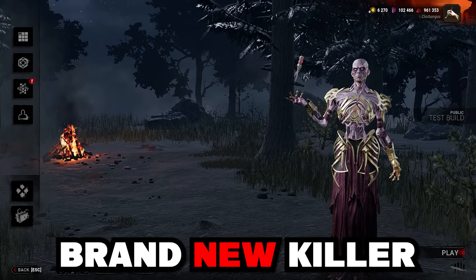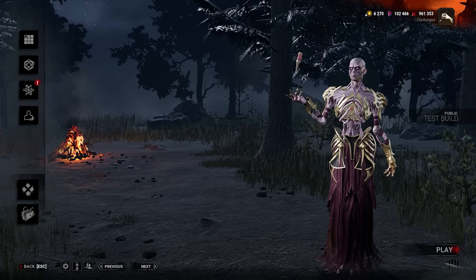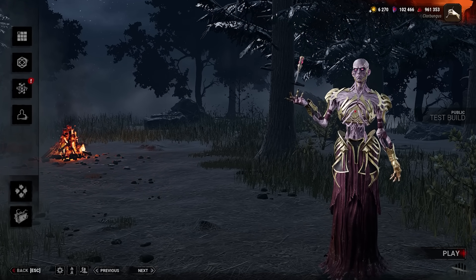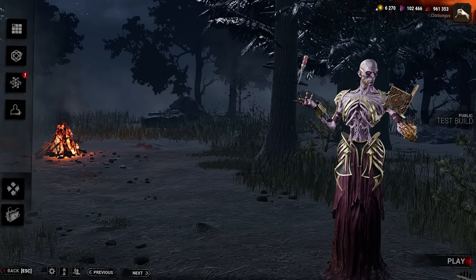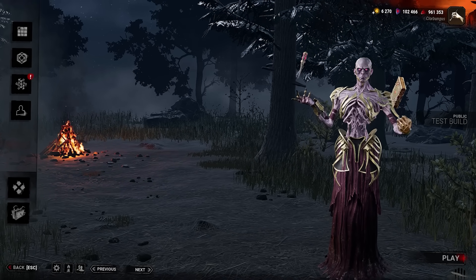Today we'll be playing as the brand new killer, Vecna. That's right, over here on the PTB, we get our first look at the new D&D chapter coming out to the game, and the new killer, the Lich, or Vecna. There's also some survivors coming out, but we'll be focusing on the killer today with their unique power, as well as unique perks.